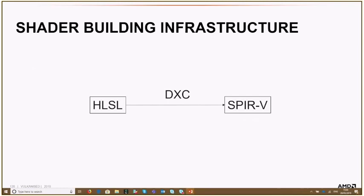The last topic is shader building infrastructure. In this game, they used HLSL shader code — all shaders were already in HLSL, so rewriting them was not feasible and not something I'd recommend. Initially they used the GLSL-Lang validator, but then they switched to the DXC compiler, which is also what I would recommend. SPIR-V generated via this path — HLSL to SPIR-V via DXC — is the code our shader compiler sees most often, making it the most common and most optimized path.